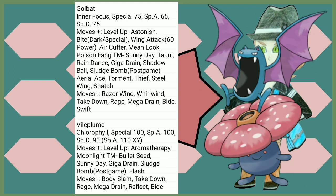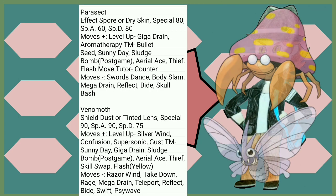Moving on to Vileplume, who also joins Clefable in the losing-its-Special club — it needs Sludge Bomb, which is post-game. Well then. Parasect gets its Special Attack lowered and Dry Skin makes it more weak to Fire. At least Effect Spore is cool. Venomoth loses Special Defense. Silver Wind is cool, even though it goes off of its physical attack. Sludge Bomb is post-game for Bug types too, but we'll fix this soon.